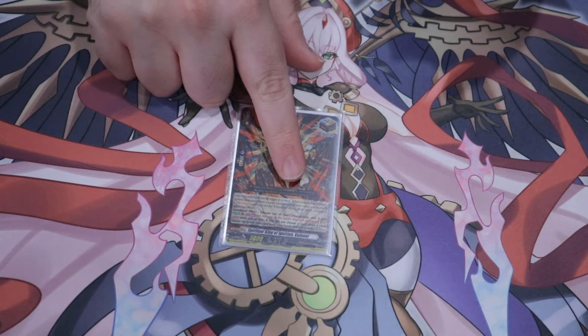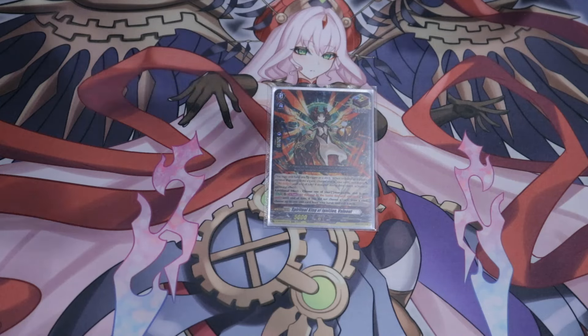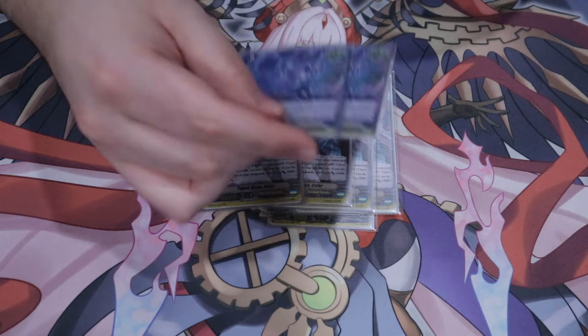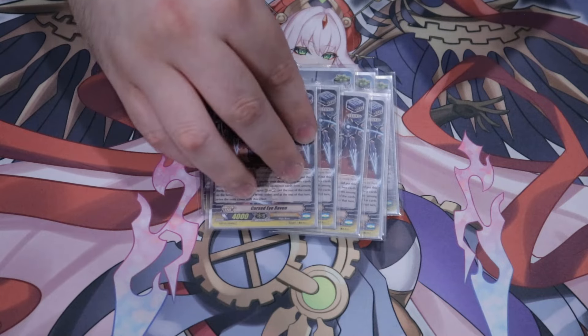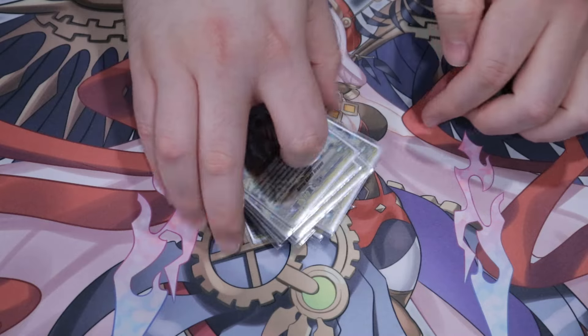Then we have one Red OT because hitting a Dagda is death even more so. Four Taboos. Two Beliales. Four Stand Triggers for that Dagda. And then one Arsour. And then we have four of the Heal Guardians.